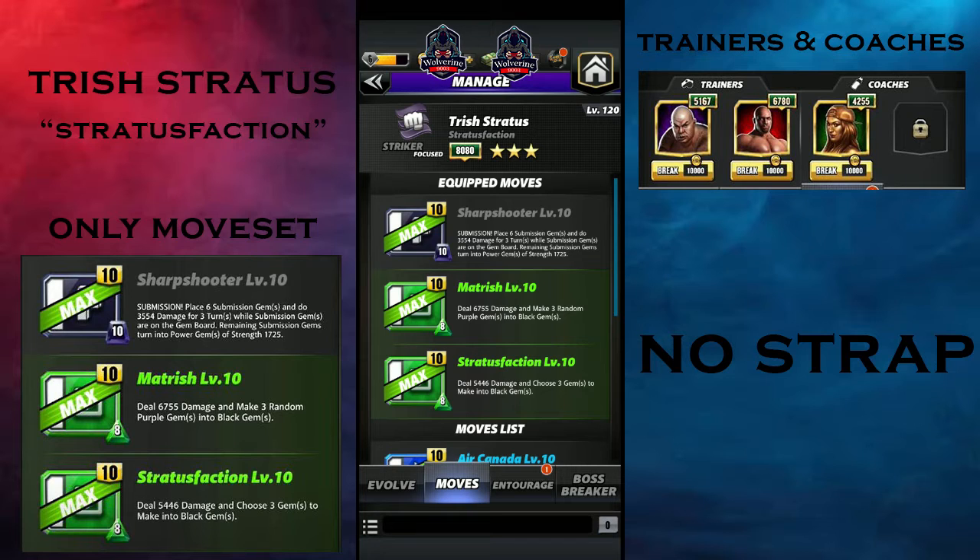The main thing you have to focus on is going for those green moves to create more cascades, and being a striker she does much higher black gem damage — so you need those black gems on the board. If anything goes wrong or a female opponent kicks out, you'll use the Sharpshooter and drain her MP.